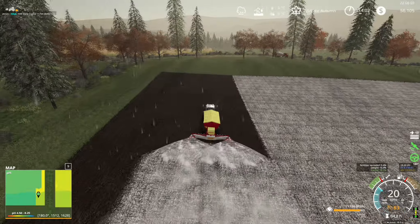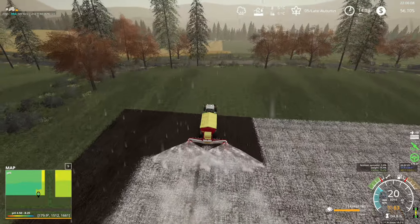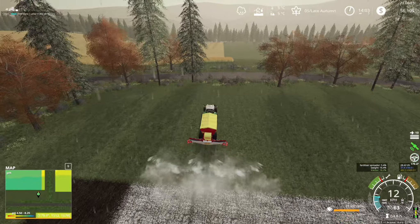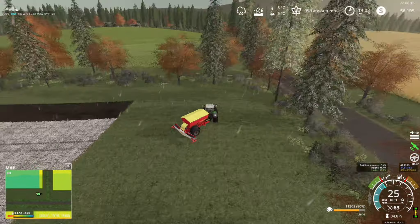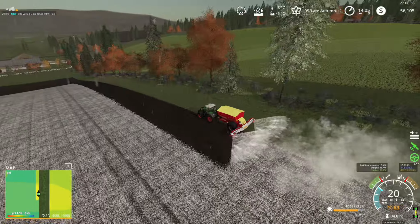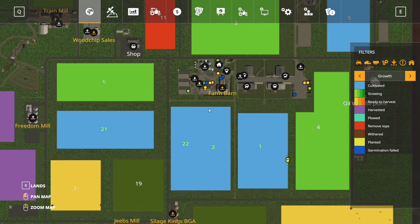We changed equipment — left the sprayer back at the farm in one of the sheds, jumped into our fan tractor, and now we are spraying lime on field one. We're going to finish field one, and then move over to field 22 and then field 21. We're going to finish spraying lime on those fields — that's pretty much what we're going to be able to do with the rain we're having.